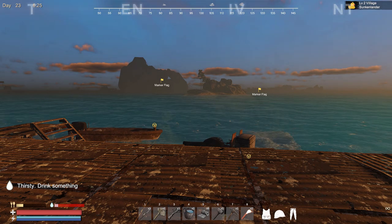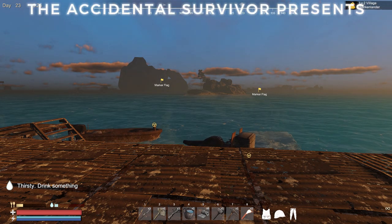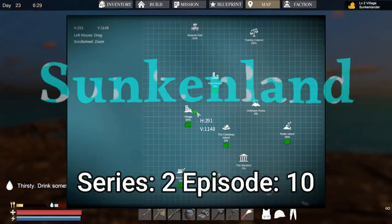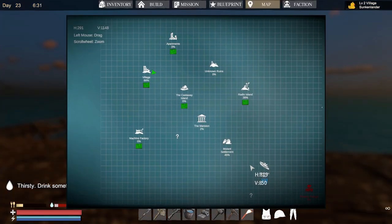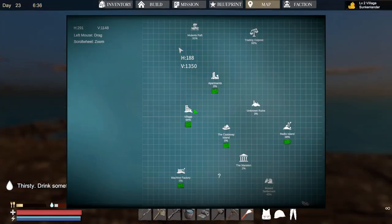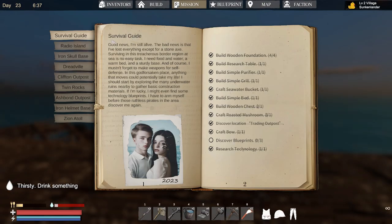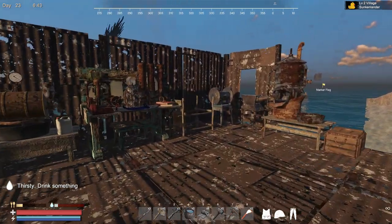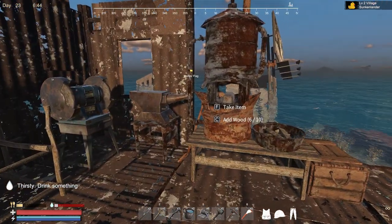Hey, welcome back everybody, the Accidental Survivor here. We're back with another episode of Sunken Land. Today we're going to go out and try to get the blueprint down at Neptune. We saw these earlier — they're all picked up already — but there's a new mission that opened up. It's a survival guide, and one of the things they want me to do is get three blueprints, even though I've gotten like six. I've got to get three more.